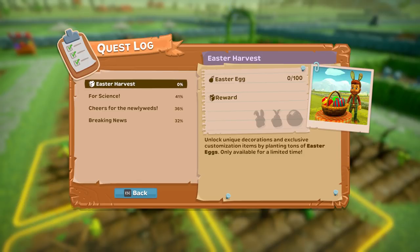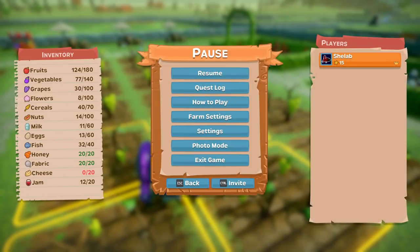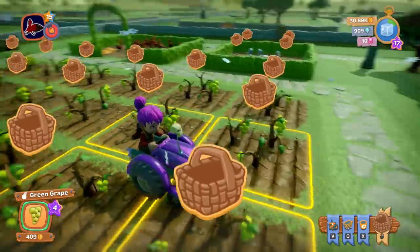There have been a couple of updates and you can now get alpacas in the game. You can also now get horses, but I don't know if I've got those unlocked quite yet. There's also an Easter harvest event which means you can plant Easter eggs, so we'll have a look at that today as well.